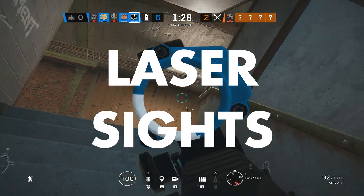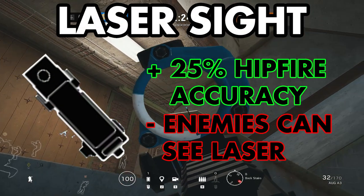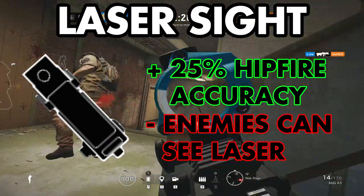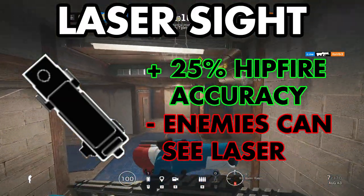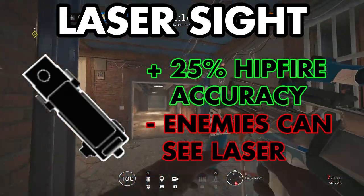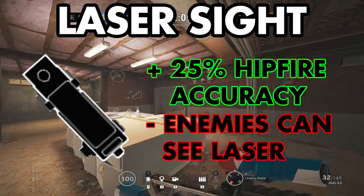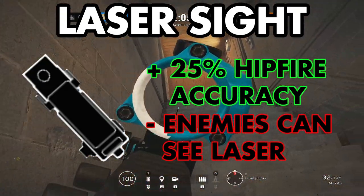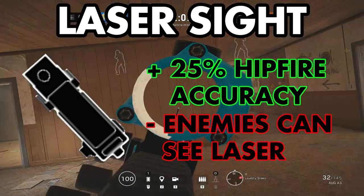Laser sights are pretty easy to understand — it's a laser designator that's always on. It increases hipfire accuracy by 25% on all guns it can be applied to. This is best on shotguns because it makes opening rotate holes and even getting kills far easier, as the tighter shot grouping means you'll hit more pellets. The downside is that you'll always be giving off a laser where you're aiming, and enemies can pinpoint where you're holding from. Shotguns should always have laser sights, and some guns like the AK-12 with slow ADS times are also good with laser sight.